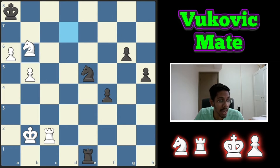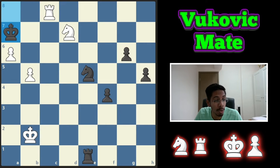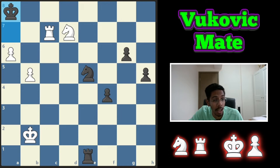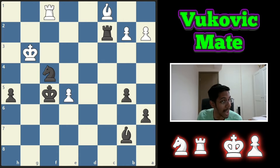Another white to play and win. Do you start off by giving a knight check or a rook check? If you give a knight check, the king will go out and it's not a mate. So you have to start with the rook check — king comes out, and now do not push the pawn, the king will run away. Instead, give one more rook check, king is stuck in the corner, then comes the knight, king moves, and rook delivers a mate.